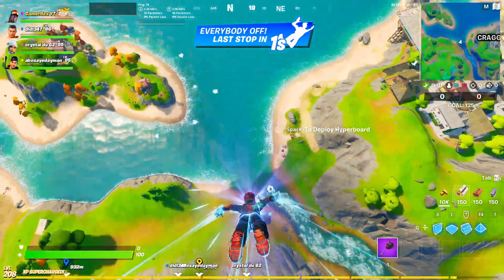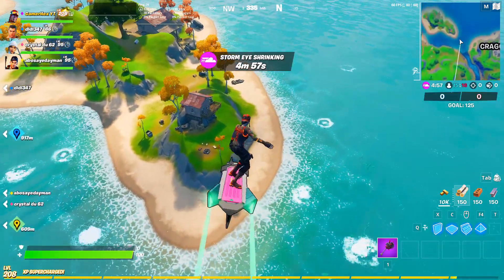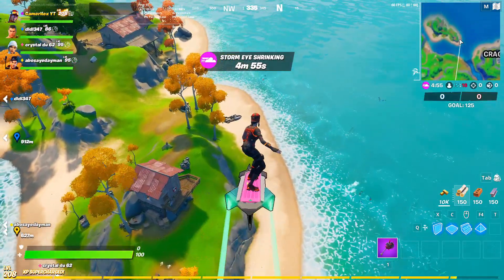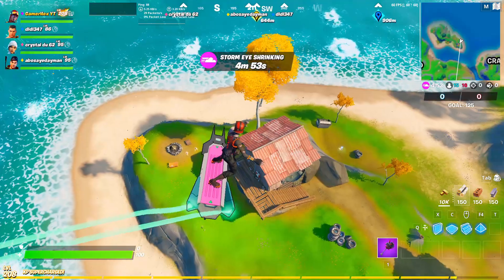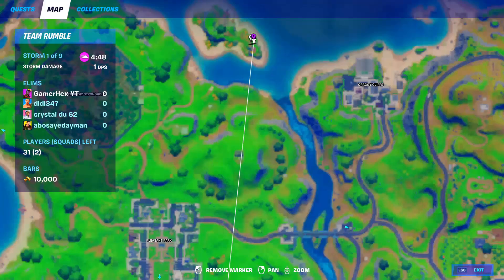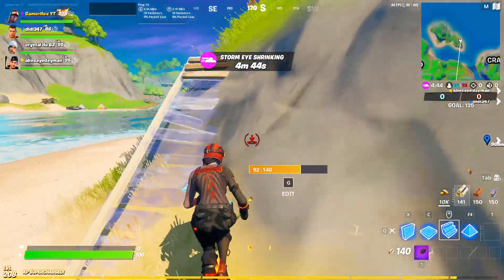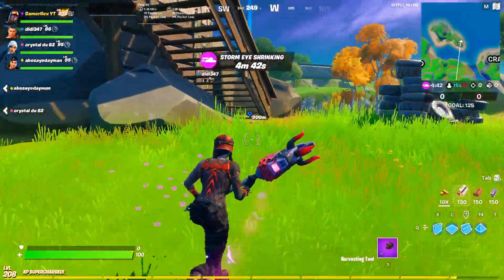Welcome to this Fortnite event guide. Today's challenge is to find a hidden bunker location. There are only three bunker locations on the map and you need to visit just one of them. I'll show you all the locations in case you are closer to one than another, so you can visit it easily. Make sure to watch the entire video.